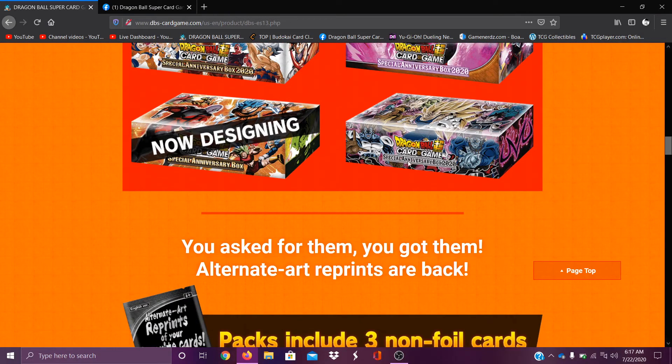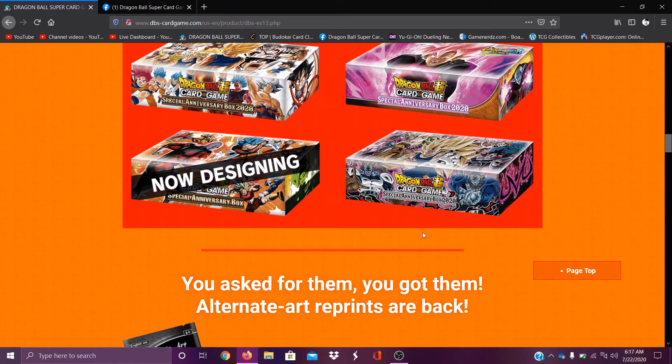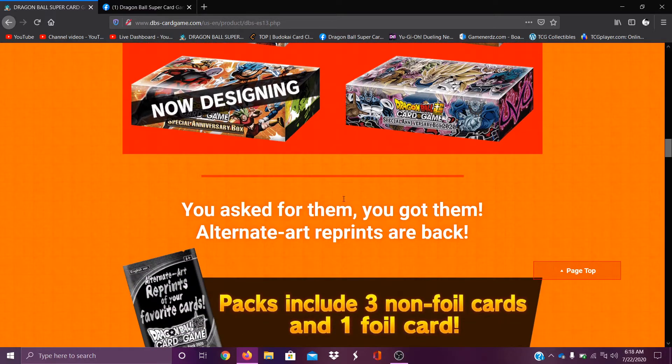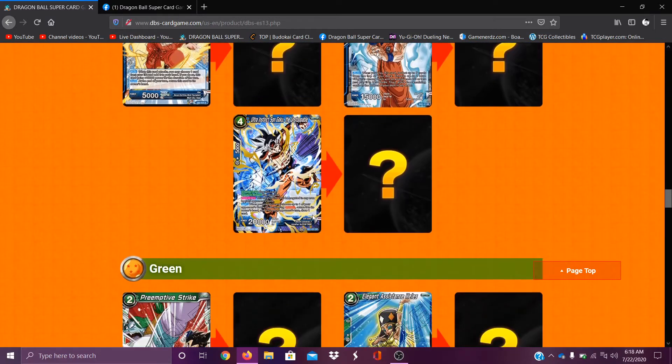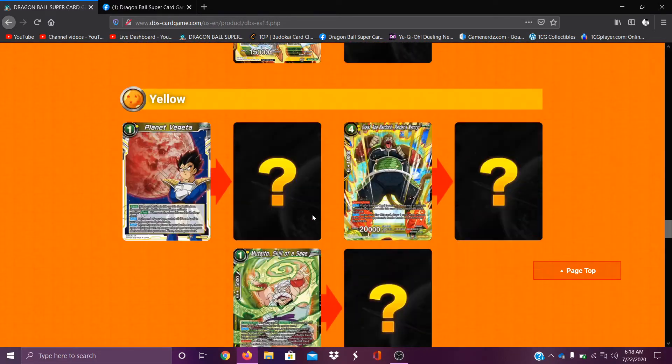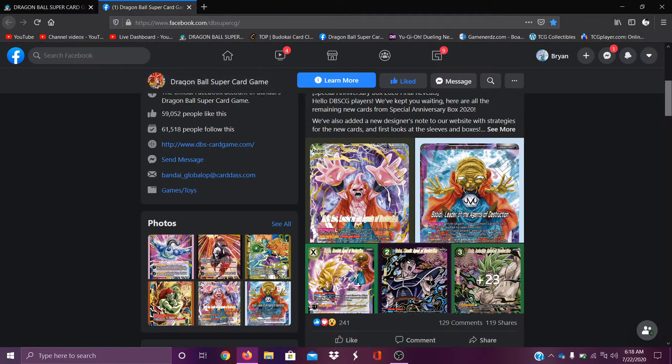And then we have this one right here, which is my favorite — the Agents of Destruction box. Hopefully I do get that one when I get my box. I would be super happy if I pull that one; if not, the Goku one's also really cool. They haven't shown this off yet, which was kind of disappointing to hear about in the morning, but let's get into the cards because this is crazy.